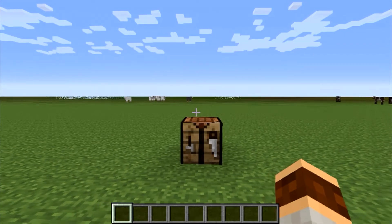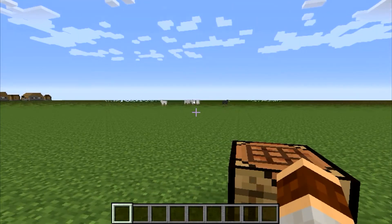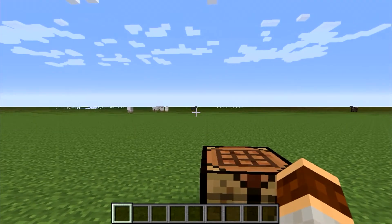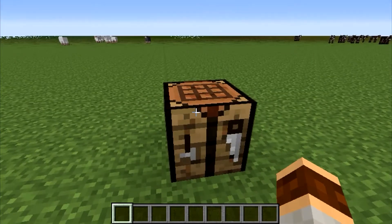In today's mod spotlight I will be taking a look at the Chester mod. This mod adds one new mob to the game — you might recognise him, he's from the very popular survival game Don't Starve. He's the little fluffy chest thing with the tongue out, and he just follows you around and carries your loot and stuff like that.